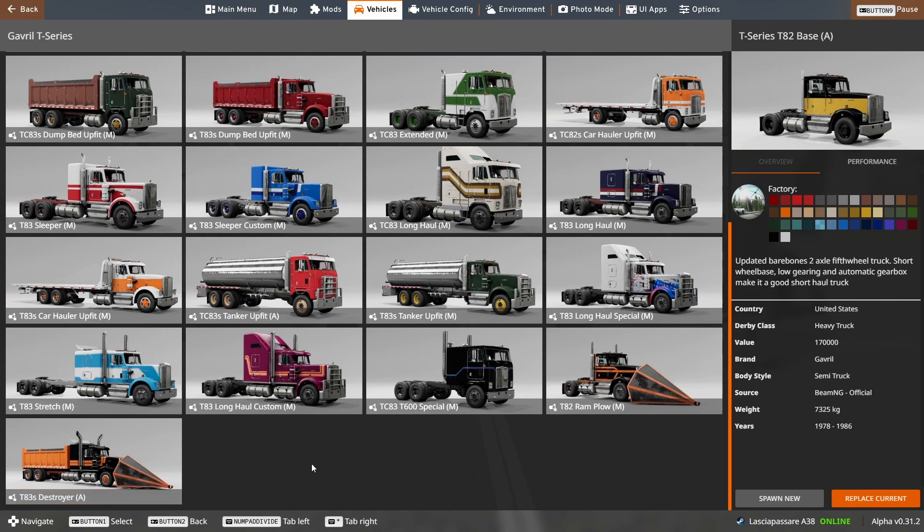I think they didn't do the ramp track with the cab over, because otherwise the cars you throw with the ramp would smack the windshield, and that's not what you want. And then we have some long haul versions. There are some peculiar versions like the Stretch, the long haul custom, and the T600 Special. I remember there was the cement mixer, but I don't see it in this update, so I'm a bit sad — I like the cement mixer, I don't know why they didn't do it.